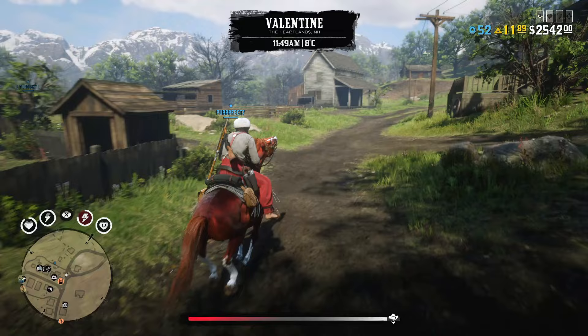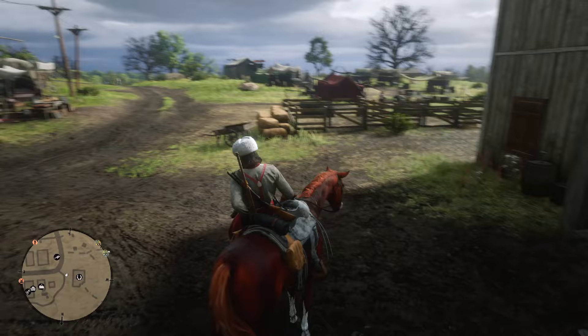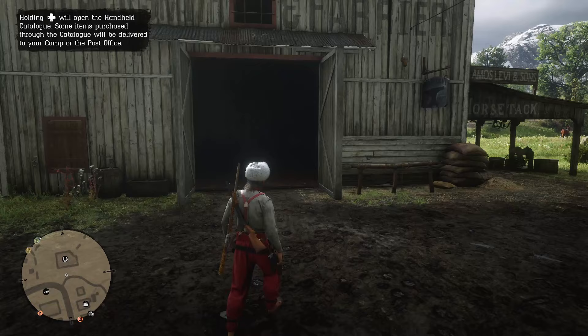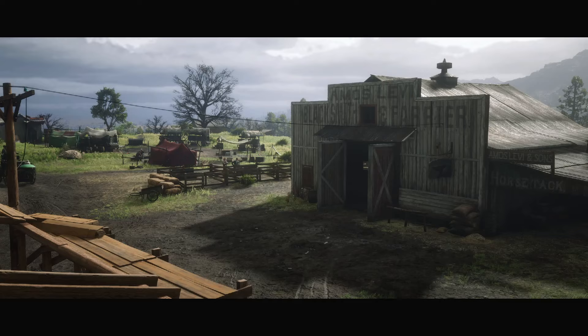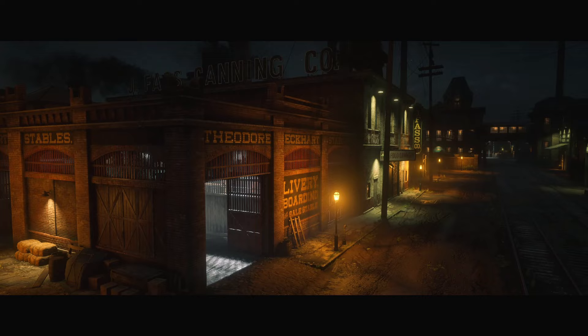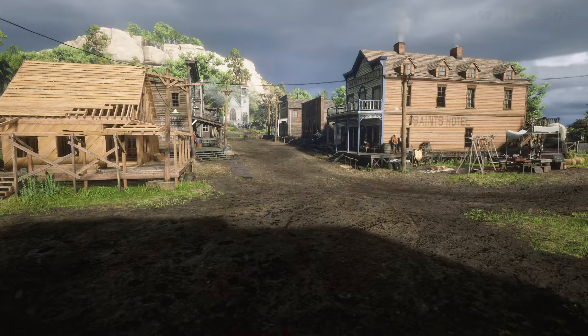There is a method to enter stables without any problems even when there are a lot of players around you. You need to get off your horse next to the stables, then make your horse flee, wait for it to run away, and then enter stables on foot. I've tested it many times and never had an issue. You will leave stables on your horse, so you won't lose much time. It's important to make your horse flee — if you simply unmount and enter stables, there are still pretty high chances you will get stuck.